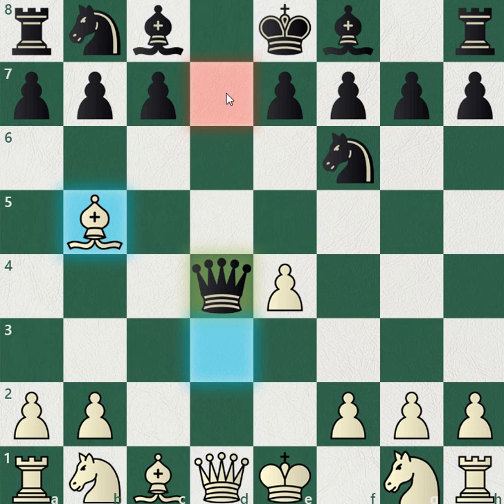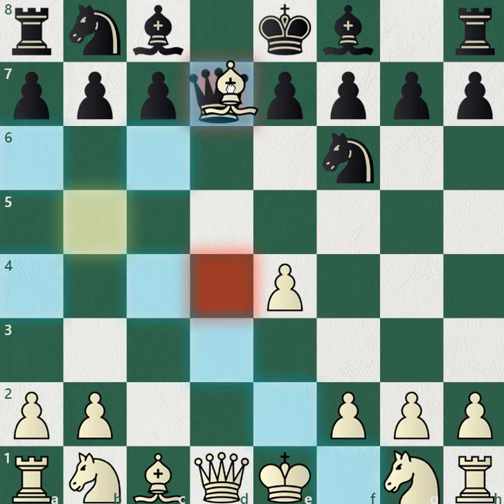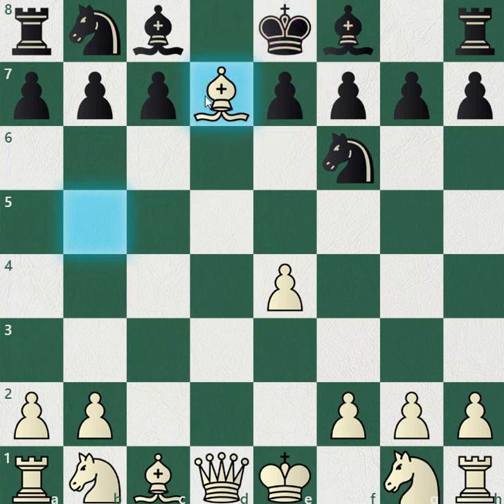The best move for black is probably to go back to d7, but then after the bishop takes on d7, you'll be winning by a queen. So basically you're going to win the game anyway.